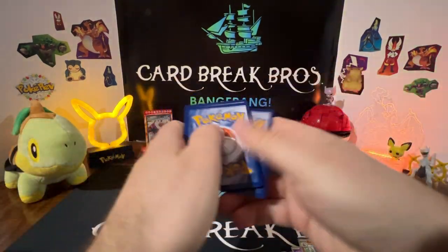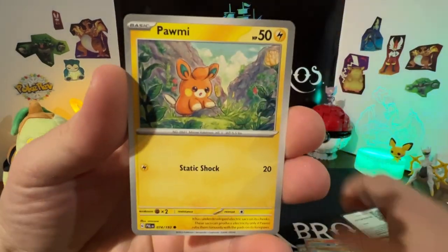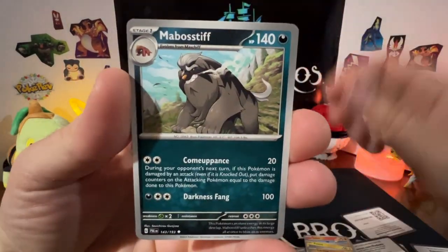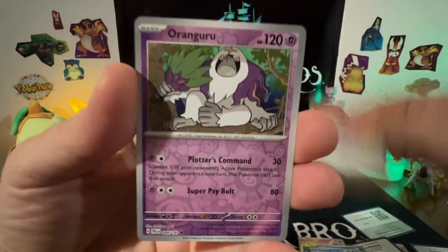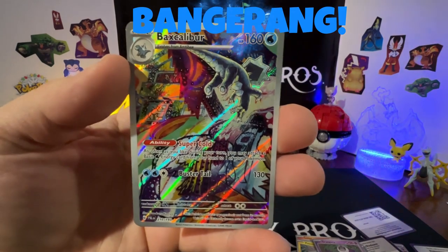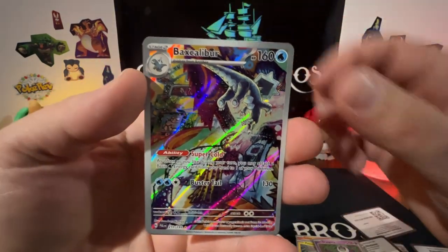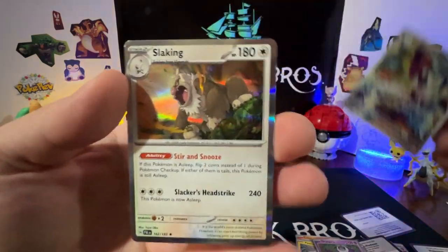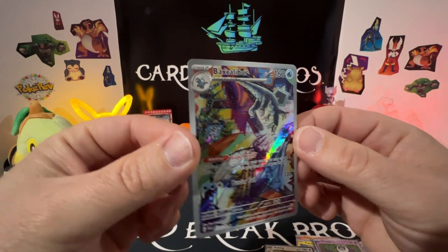Final Jolteon pack: Fighting type, Litleo, Rockruff, Palmy, Larvitar, Mabosiff, Quaquaval, Circulare, Oranguru reverse — bangerang! We got a Slaking holo! Three packs, three good hits for Jolteon — that's pretty strong!